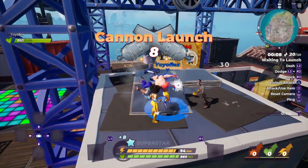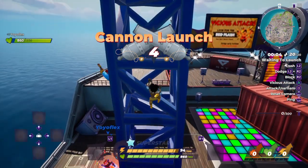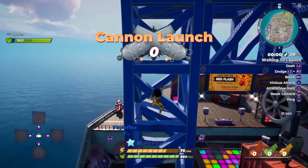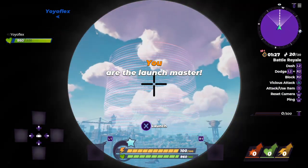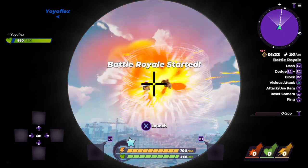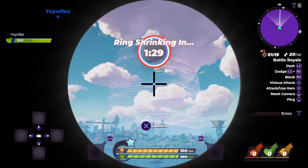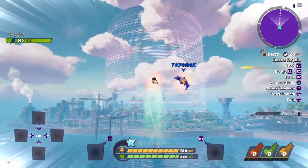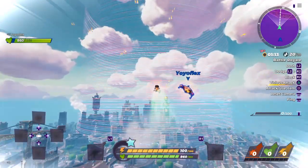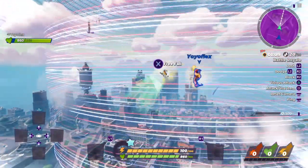Hi guys, today we're going to play Rumbleverse. It's quite new, made in 2022, and it is really fun. I'm going to be teaching you all the controls in case you're a new player and want to know how to play. If you're the launch master, press X to launch. All these controls will be on PlayStation, so if you're on a different device you might struggle a bit.